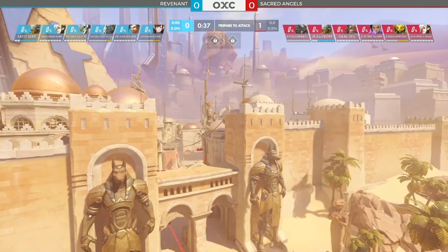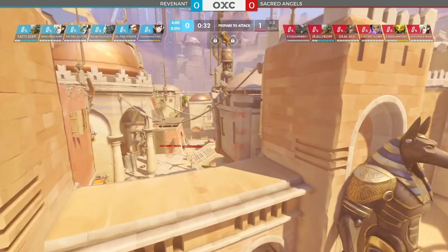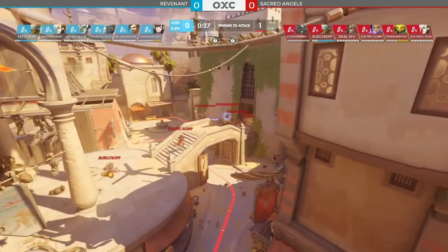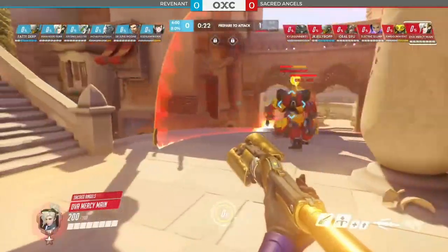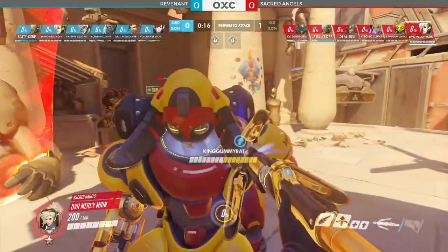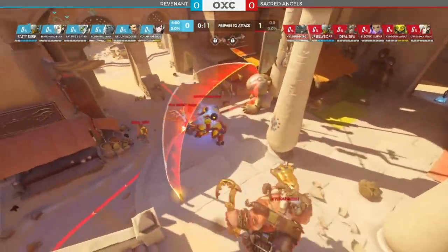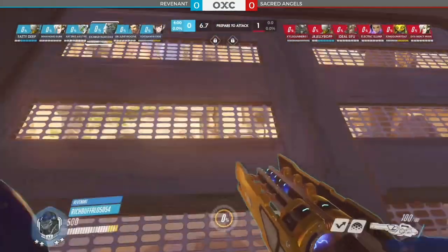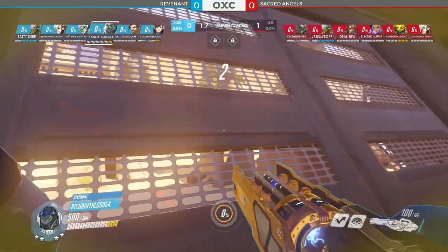Kyle Gunner on Roadhog, Junior Jellybob on Zenyatta, Ideal Saifu going Junkrat, Electric Slump on Sombra — I like that. The Sombra plays out here: you can definitely control that right side mega with the hack, and just allow the attackers to push into that room and realize they really don't have a lot of help. Sacred Angels looking to replicate a strong defense from Revenant and probably exceed it to take something away from this game.